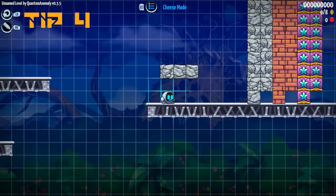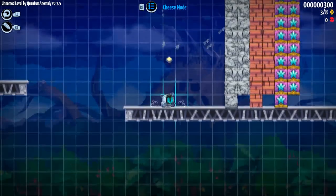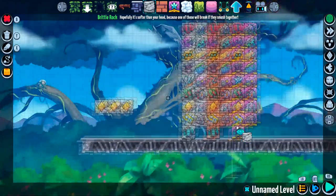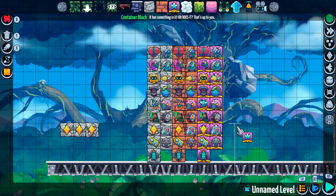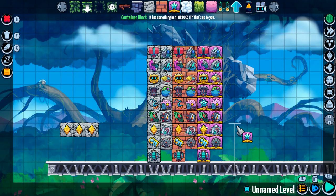Tip number four: once both gems and brittle rock have been unlocked in the campaign, the default editor shows that gems can be placed inside of them. However, much more than just gems can be placed within brittle rock, hard clay, or container blocks. All monsters, most power-ups and collectibles, as well as many carryables can be placed within these items. Once broken, the relevant item will either be instantly collected or placed into the world. Happy trolling.